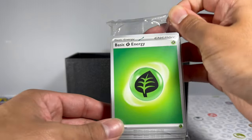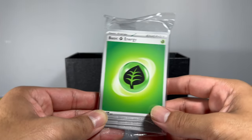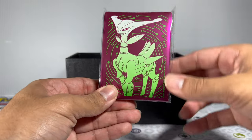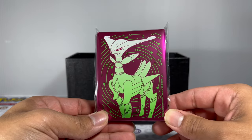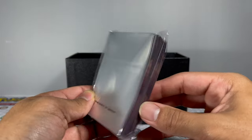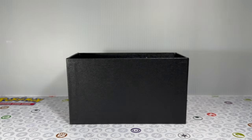Up next inside the ETB you have your deck of energy cards. Not really much you can do with those, but let me know down in the comments what you usually do with them. Then we have our card sleeves — nice colorway on this one, and behind we do have the silver as opposed to the gold that was in the other ETB.